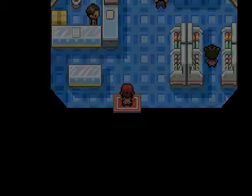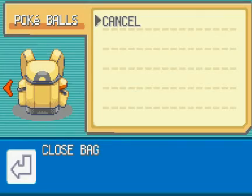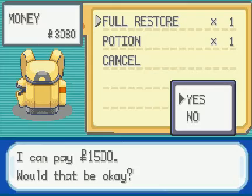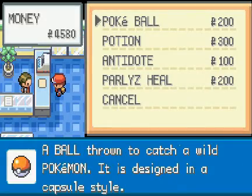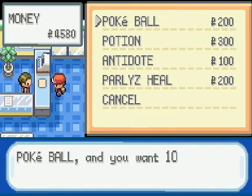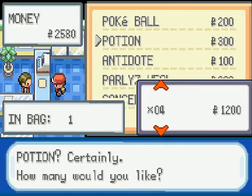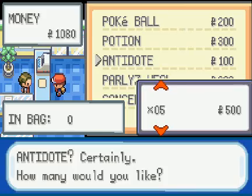That was so strange. I guess Tauros probably has quite a high catch difficulty. Let's sell this full restore — fifteen hundred dollars for it. We don't need that, we can just have some potions. Let's buy ten Pokéballs — that should be enough to catch a couple of guys. Let's get five potions and five antidotes as well, just for those damn Weedles and their poison sting.